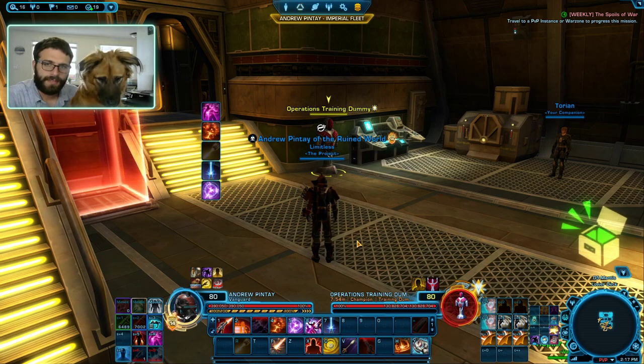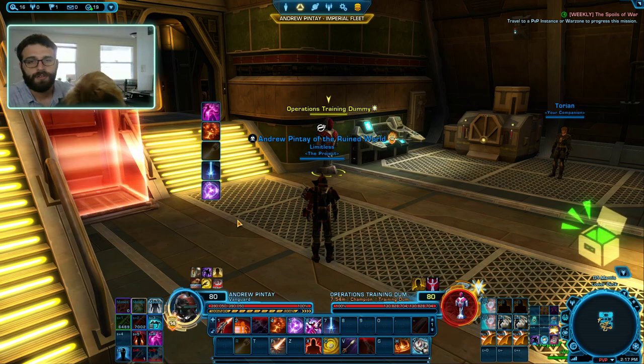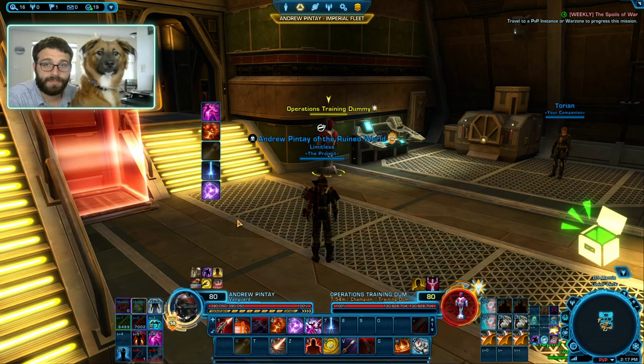I think that's all we have to talk about today when it comes to Plasmatech. I hope this guide is useful to you. Just build this little rotation tree and follow it down: Ability, Filler, Ability, Filler, Ability, Filler — repeat, repeat, repeat. Practice on a dummy so you know what you're doing. But other than that, that's all I've got to say about that.